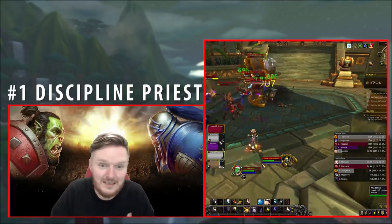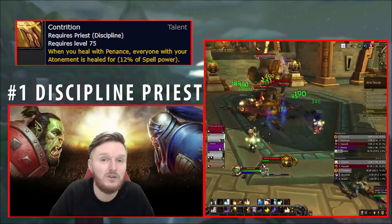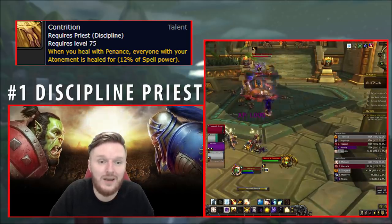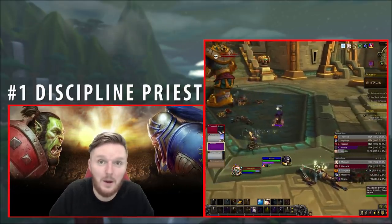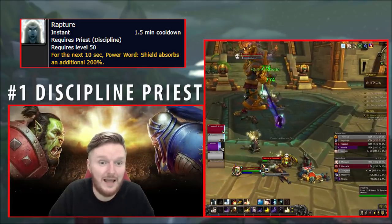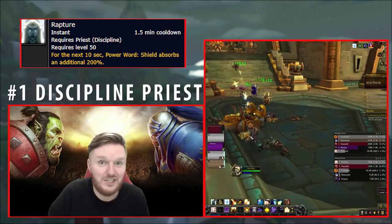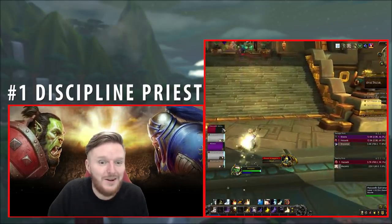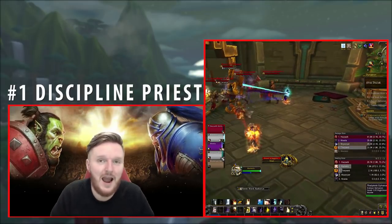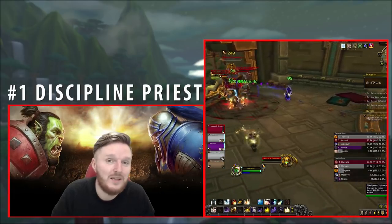There are quality of life improvements: raid talents like Contrition let you use Penance defensively to heal someone, giving more breathing room if you're out of range of a boss or there are no adds to hit. Rapture on a 1.5-minute cooldown massively increases your Power Word: Shield, and with something like an external Innervate giving you Haste, you can push out a lot of shields onto your raid — but you need to do that before the damage comes out. That's why Discipline Priest remains the hardest healer: it is the quintessential proactive healer in both Legion and BFA, even though it is somewhat simplified.